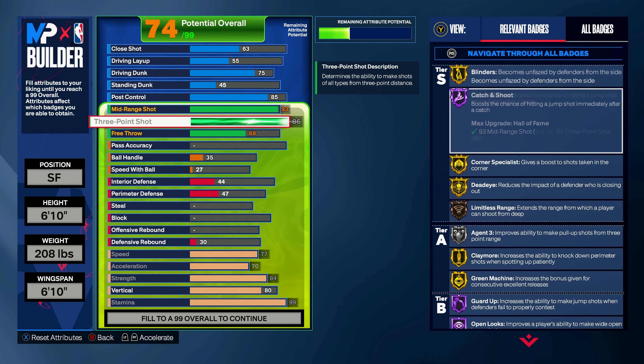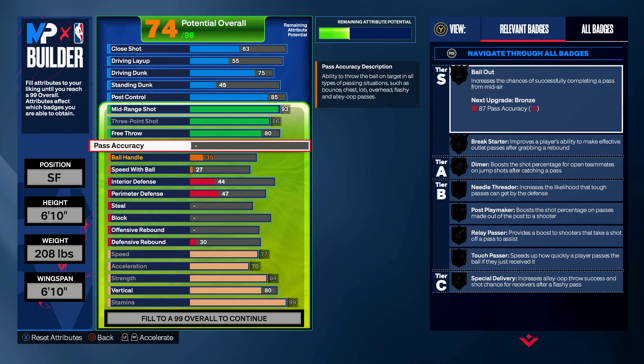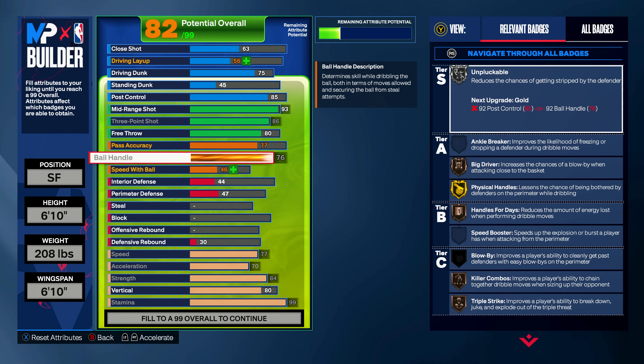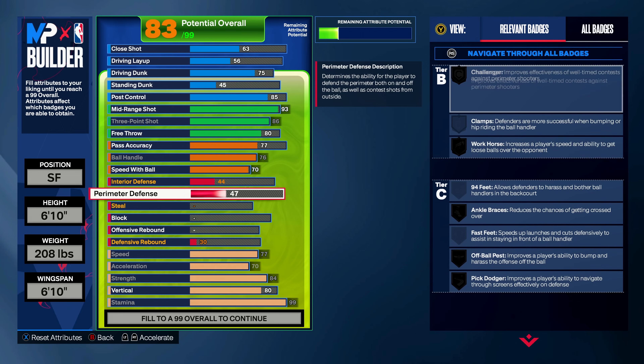We're still going to have an 86 three-pointer, which gets agent threes on silver and limitless range on bronze. For playmaking, we're going to go 77 pass accuracy for needle threader on bronze and a couple silver passing badges. Ball handle is going to be maxed out to a 76 and speed with ball up to a 70, which actually gets us the pro dribble style on a 6'10" — which is why I really like the 6'10"s in this builder.